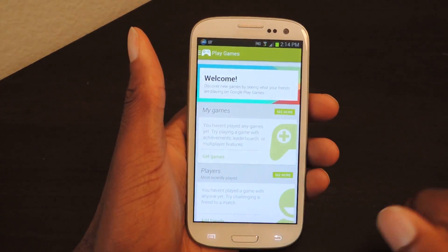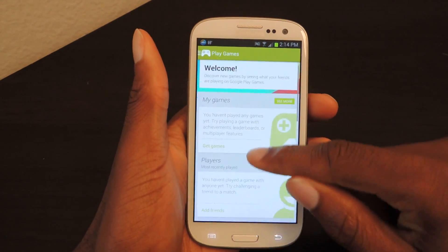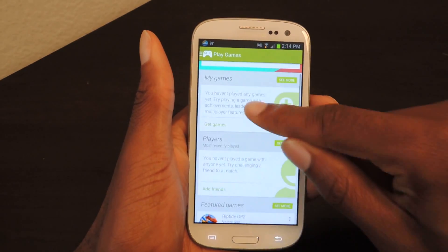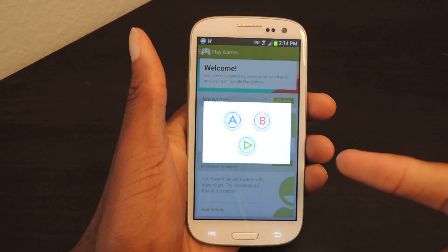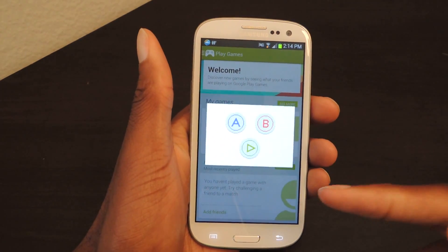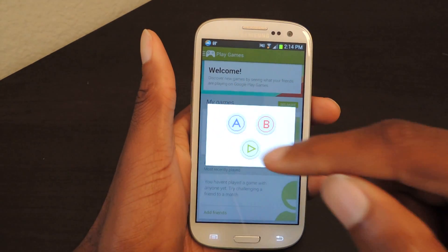And here we're going to enter in the code. So the code is up, up, down, down, left, right, left, right. You can see this pops up right here. And then we're going to press B, A, Start.